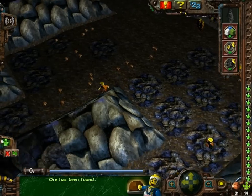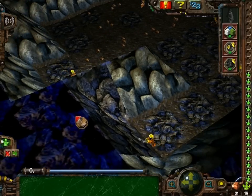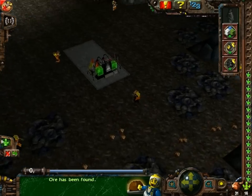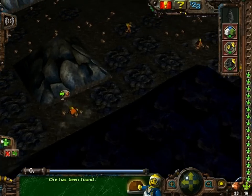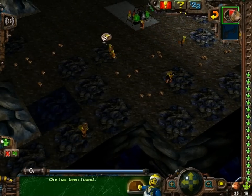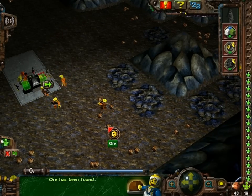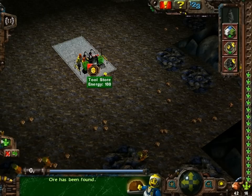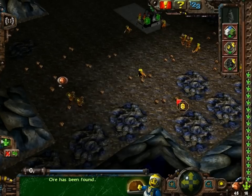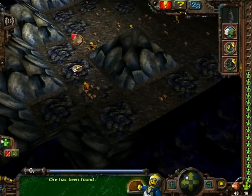It maxed out the game speed. Because this game at anything less than maximum speed is a drag. Clear all the rubble. As you can clearly see, you can find ore in rubble, which is used to build buildings and upgrade them and all that good stuff. And as you can also see, they run very slowly over it, as opposed to the ground.